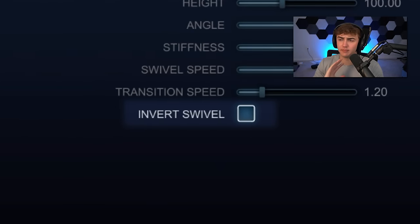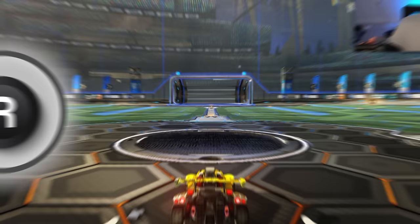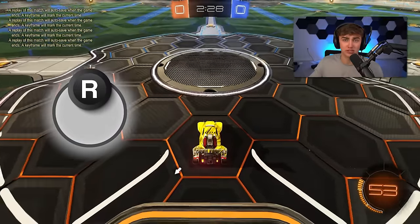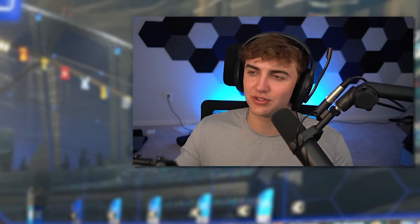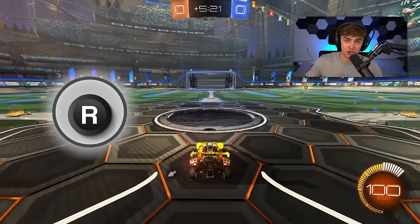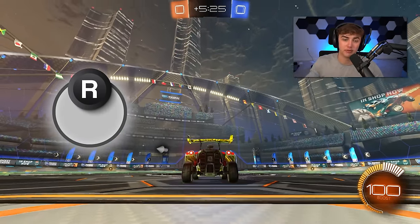While on the topic of Swivel Speed, I also want to mention the Invert Swivel button, because a lot of people don't know how it works. If you enable Invert Swivel, down looks up and up looks down, which I find confusing. I recommend leaving Invert Swivel unchecked so that pushing down on your joystick looks down and pushing up looks up.